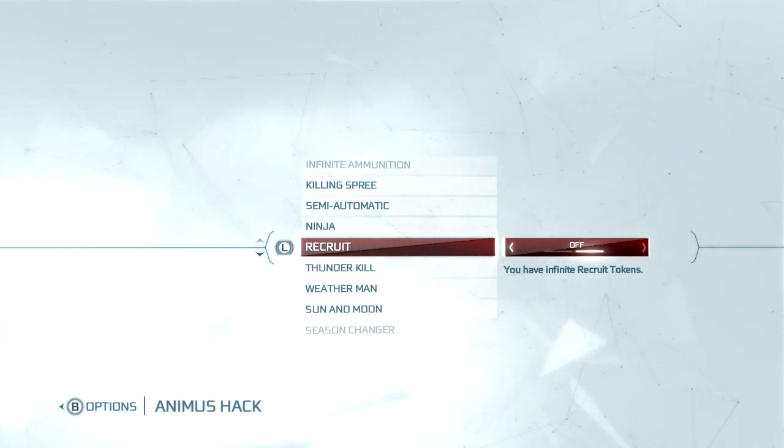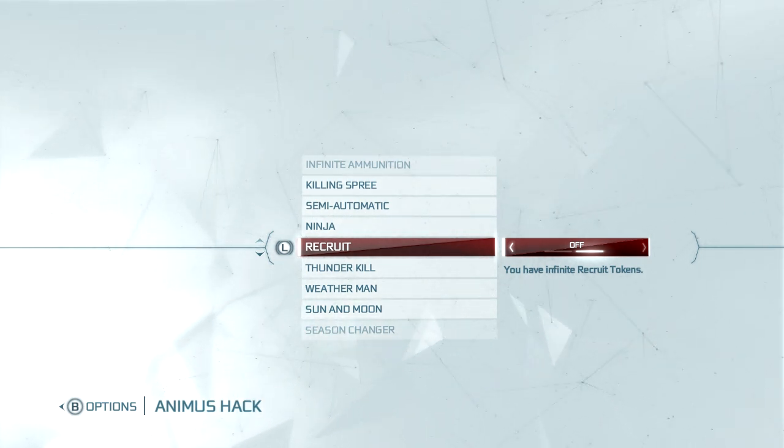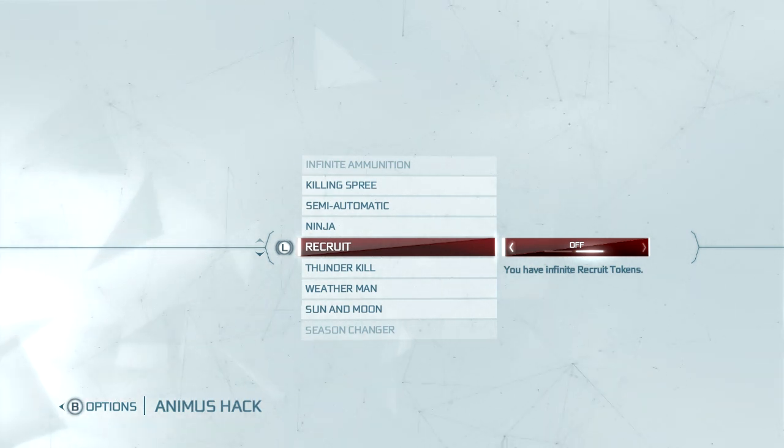Recruit — infinite recruit tokens. Keep calling in your assassins as much as you like. I don't really use assassins in this game. I like to make the game harder, and seeing as there's no armour and stuff, I made it harder by not getting recruits.